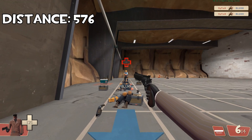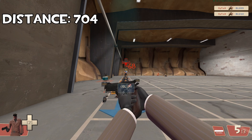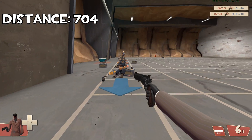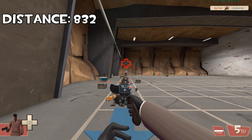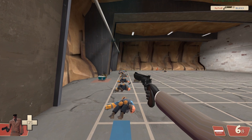As soon as we go beyond 576 units, we can't even kill a soldier with two headshots. 704 is even worse. At the maximum distance of 832 units, we can't even kill a light class with two headshots — you need two headshots and a body shot, which is insane.